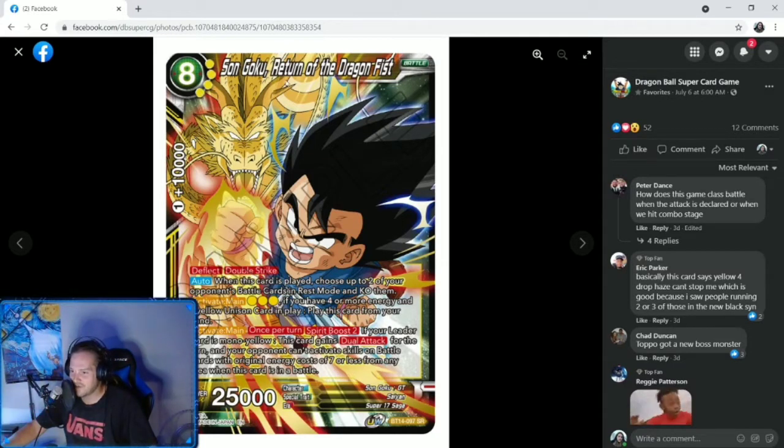Eight cost, four specified yellow — Sun Goku, Return of the Dragon Fist. 10k, one-cost combo power, deflect, double strike, 25k. Auto: when this card is played, choose up to two of your opponent's battle cards in rest mode and KO them. Activate main for three: if you have four or more energy and a yellow unison card, play this card through your hand — so you can cheat them out for three, but you have to have four energy. Maybe if you did some blue-yellow ramp action that could be pretty interesting. Activate main once per turn, Spirit Boost two: if your leader card is a mono yellow card, this card gains dual attack for the turn, and your opponent can't activate skills on battle cards with original energy cost of seven or less from any area when this card is in a battle. Really good.